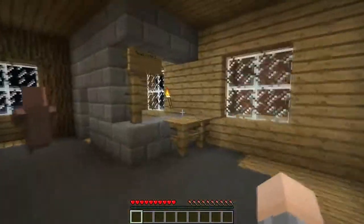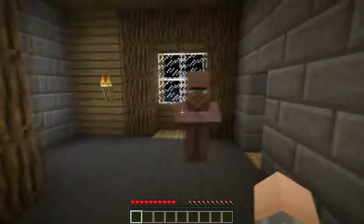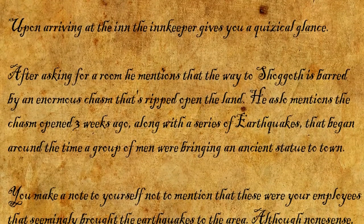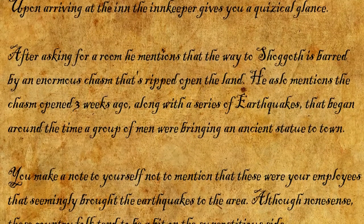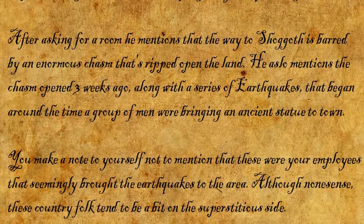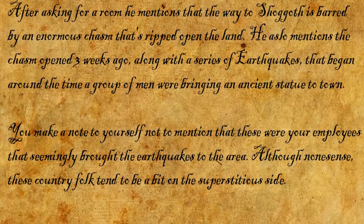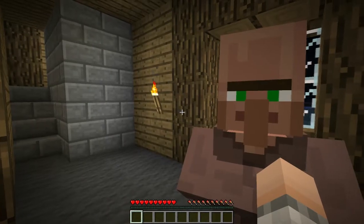Chekhov's roadside inn! Upon arriving at the inn, the innkeeper gives you a quizzical glance. After asking for a room, he mentions that the way to Shoggoth is barred by an enormous chasm that ripped open the land. The chasm opened three weeks ago along with a series of earthquakes that began around the time a group of men were bringing an ancient statue to town. You make a note to yourself not to mention that these were your employees. Although — nonsense — these country folk tend to be a bit on the superstitious side.